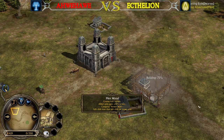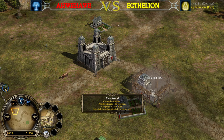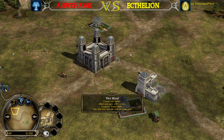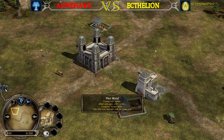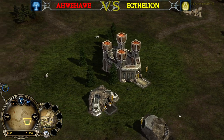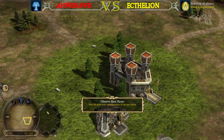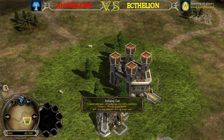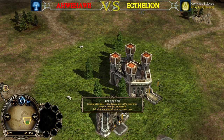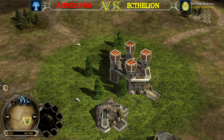That is obviously quite a lot, but when we compare it with the Elvenwood from Rise of the Witch King — the Elven faction's Elvenwood gives you 50% damage, 50% armor, and on top of that also fear resistance. So it's much more powerful than the Menwood in Battle for Middle-Earth 2. On the other side, we will have Rallying Call, which is also different. Rallying Call in BfME2 doesn't give you 50% armor — it gives you only 50% increased damage and 25% increased combat experience.